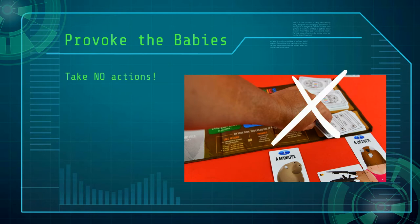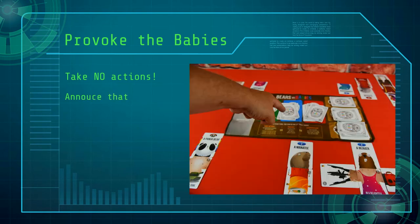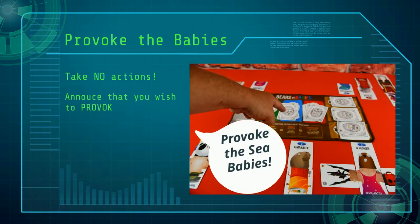When provoking a baby army, you do not draw or play any cards during your turn. You simply declare that you wish to provoke, then reveal which baby army you wish to provoke and begin a battle.